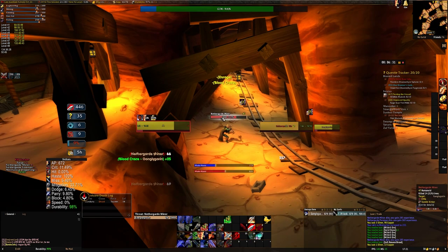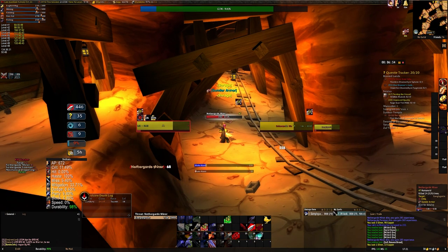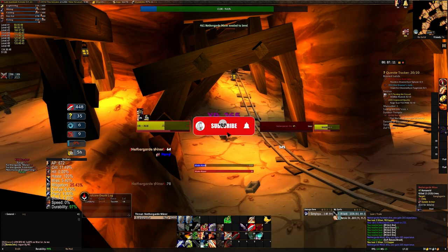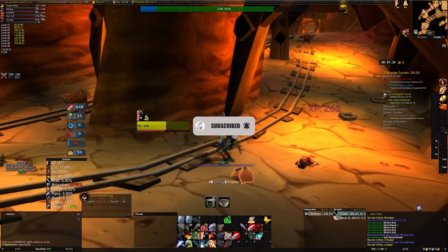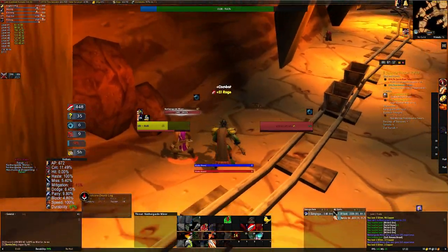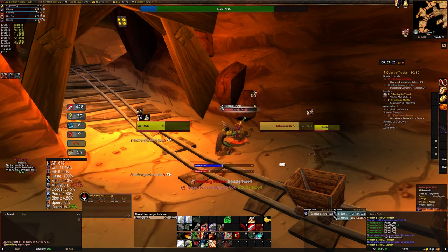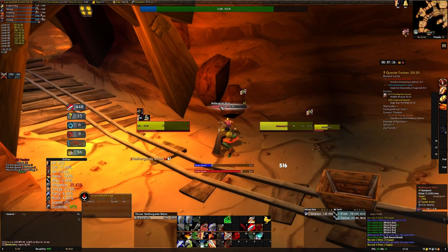Next I want to talk about the mining available in here. There are a lot of node spawns, and the majority are going to be Mithril, but there are small Thorium veins as well. At this level your mining is probably still primarily going to be Mithril, but you're on the verge of getting the small Thorium veins. I've fallen a little behind on my mining and can't mine the small Thorium yet, but the Mithril nodes got me considerably closer, and as I continue this farm over a few more levels I will eventually reach the small Thorium — and then I am going to be a very happy man.